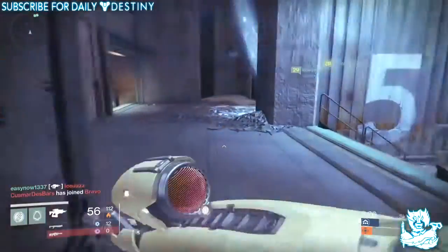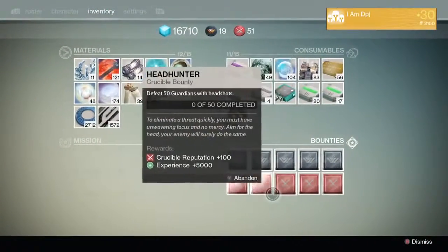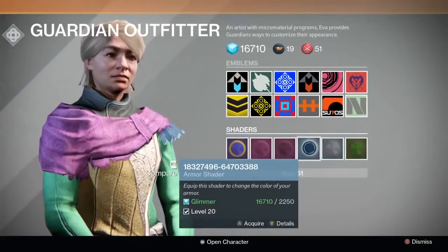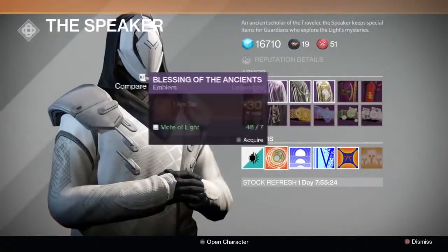Public events will now occur 10 to 15% more frequently in public spaces. For vendors, increased the number of bounty slots in their inventory from five to ten. Added shaders to Eris Levante's stock in the Tower — about time! Shader preview functionality has been added to the vendor and inventory screens.